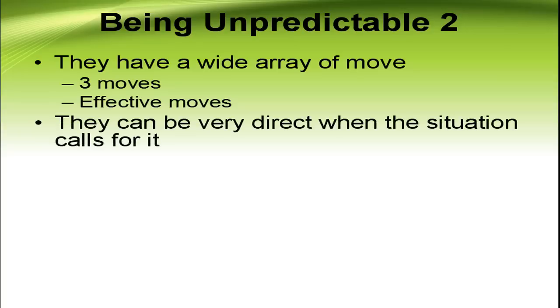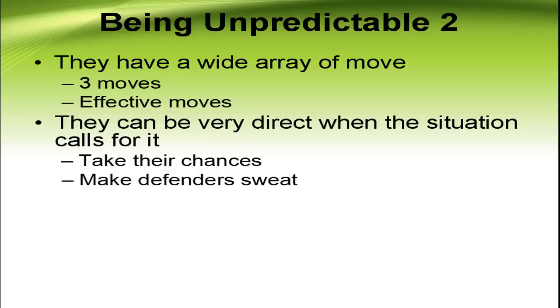Unpredictable players can be very direct when the situation calls for it. In my last video we talked about being direct and how it can be really good. When the situation calls for it — on the counterattack, for example — they're very direct. They don't slow the play down. They get the ball on the wing with a defender isolated and take them on right away. Players like Messi, Ronaldo, Suarez, Bale, and Hazard know when to be direct and can be — it's incredibly dangerous for the defense. Being direct is also a great way to make defenders sweat, because defenders don't like it when you run right at them. Either they dive in and potentially foul you or get beaten, or they try to contain you and give up space.